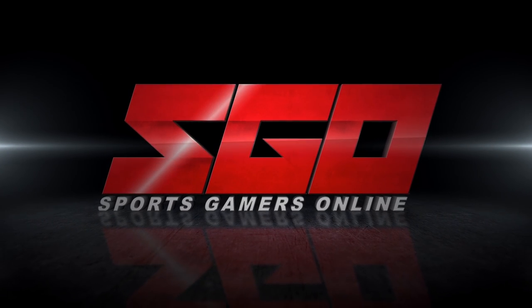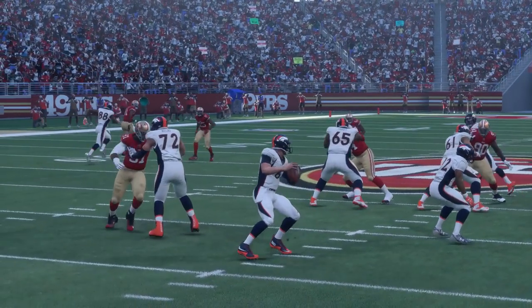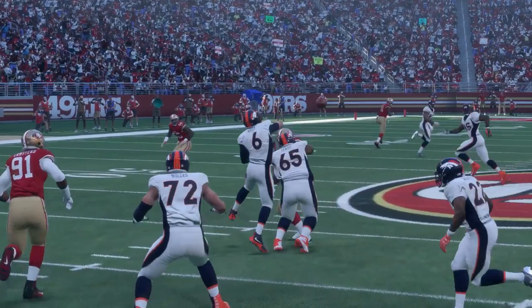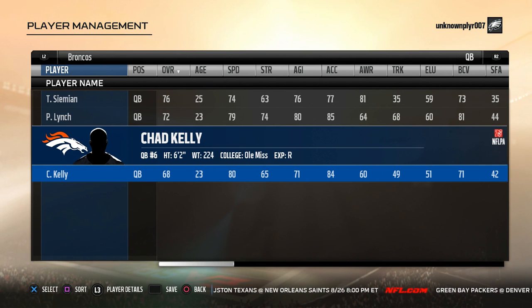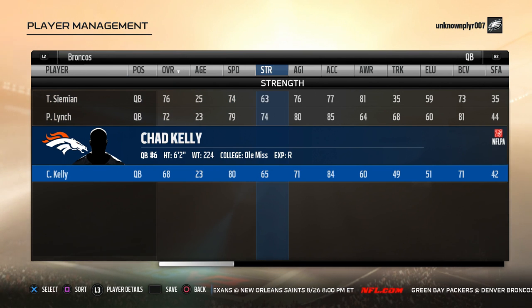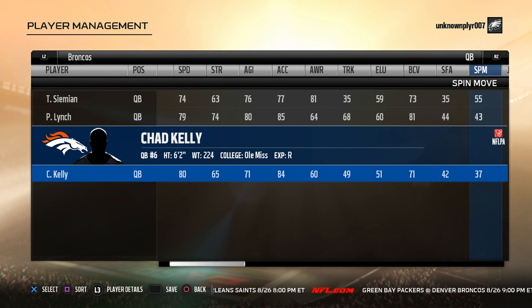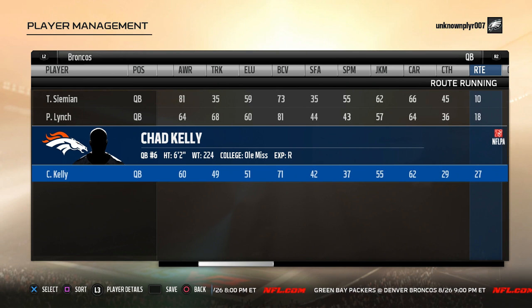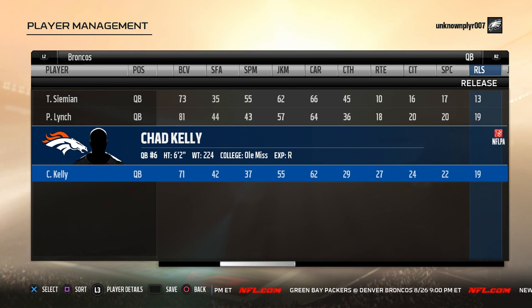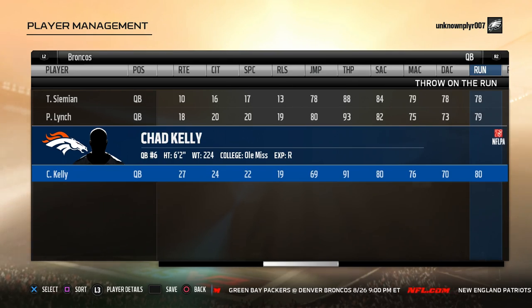Sports Gamers Online is the number one source for the sports gamer. Coming in at number 10 on our top 10 list is Chad Kelly. Wasn't this guy in the Heisman Trophy running last year? How did he last to the seventh round? He's definitely attainable from Broncos users unless you run into the one who just so happens to be an old Miss fan. He'll come with 80 speed, 91 arm strength, and 80 throw on the run. He'll take a lot of work to build up, but if you want to go super cheap and out there for a sub-70 rated QB, he's one of the best you'll find.